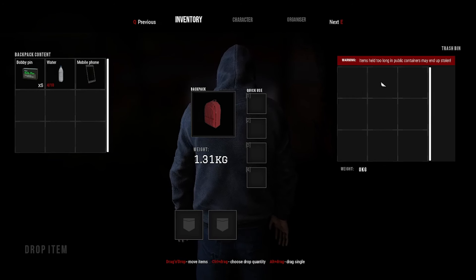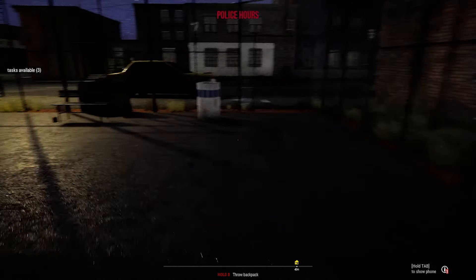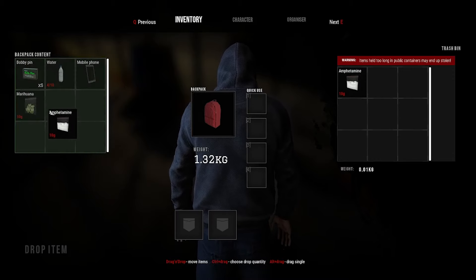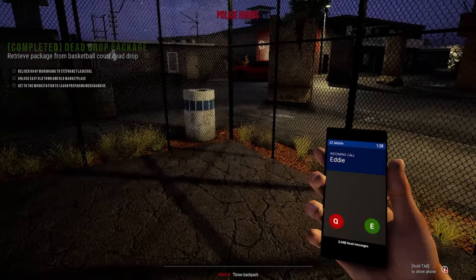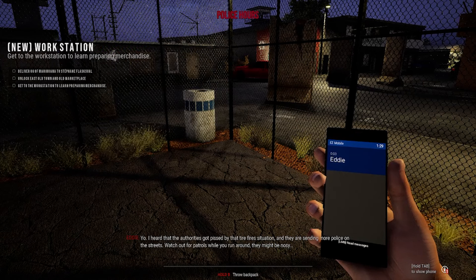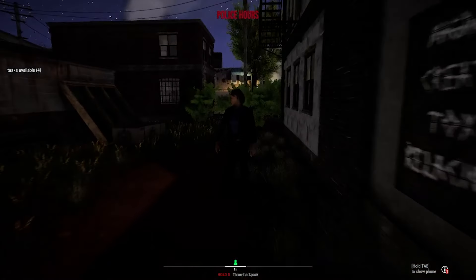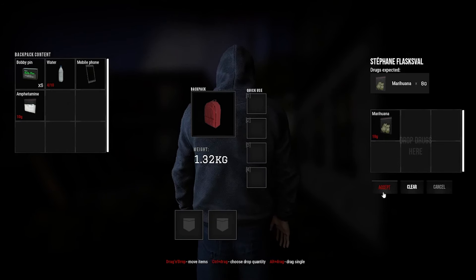Let's check the trash — seems like a drop. Items left too long in public may end up stolen. Nothing in the trash bin labeled as a drop. Let's try the next one — there we go, two perfect spots. Found some drugs: 10 grams of each. 62 experience. Check the call — 'Yo, I heard authorities got pissed by that tire fire situation and they're sending more police. Watch out for patrols while you run around.' Right next door — she's getting tired, she wants her drugs. Here we go — yes, merry Christmas!